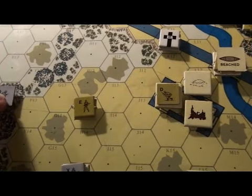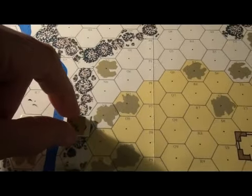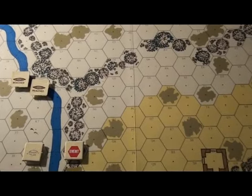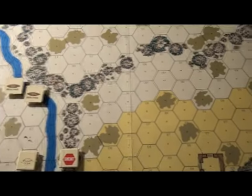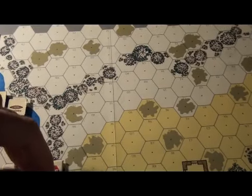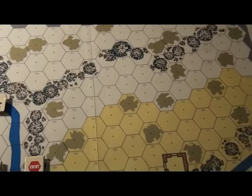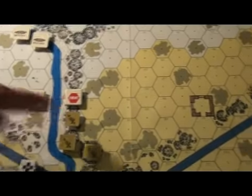D is going to be trying to take Q out. That leaves H and F with actions. Let's take care of H first. H will move his entire move allowance — this is pretty much safe territory. He's only got a movement allowance of three, so he can't really move into two woods hexes anyway since woods cost two. He'll just move along crouched as normal.